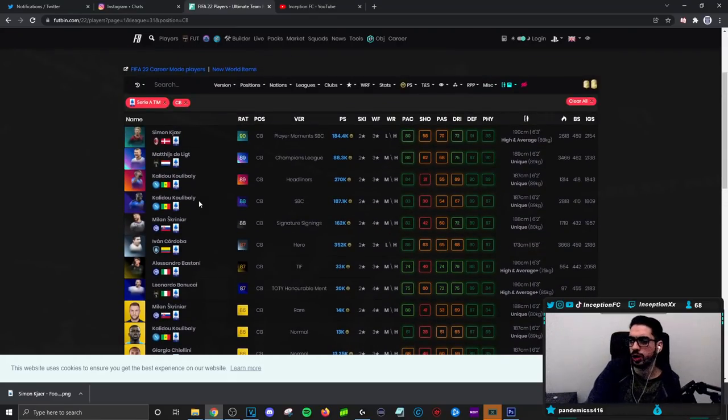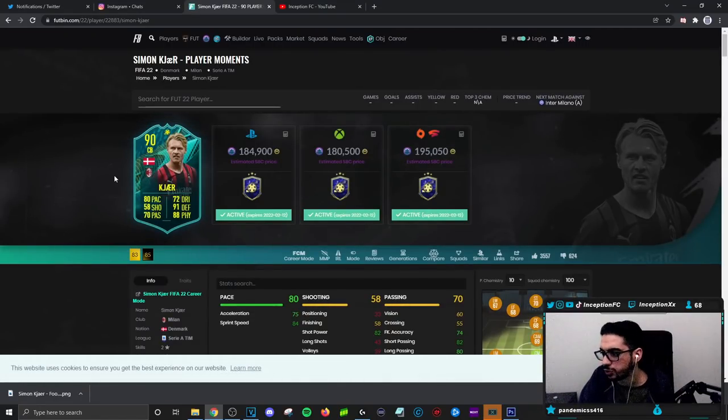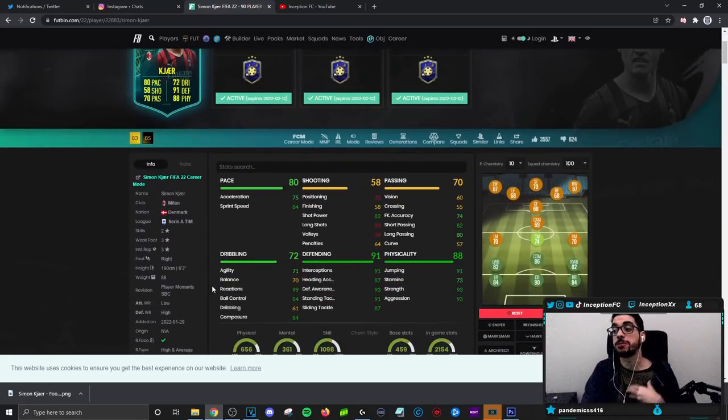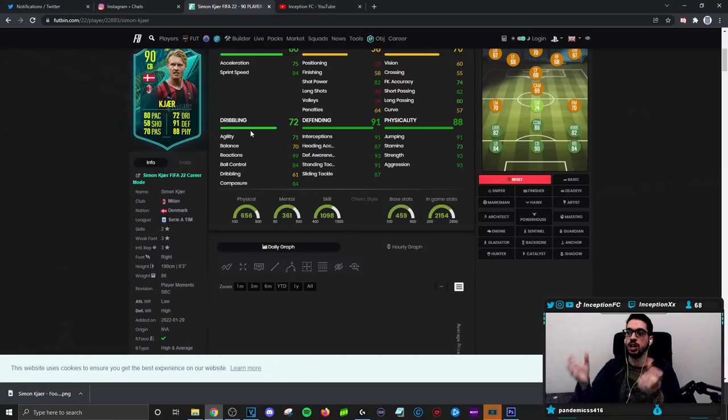Let's see the prices. Koulibaly at 270K — so 100K off. Matthias De Ligt was an SBC at the time. The only other option would be Skriniar, but I never tried him along with Cordoba. Considering what the situation is now, it's not a bad SBC. How long is this SBC out for? It's out for two weeks — two weeks is not too bad. I don't mind that. For the meta of the game, the pace part will be annoying from time to time, but when I overcommit him his transition back is really not that bad. Going left and right with him is perfectly fine. The most important thing is that he has low-high work rates — if his work rates were medium-medium it'd be a little annoying.